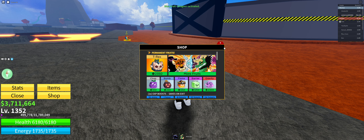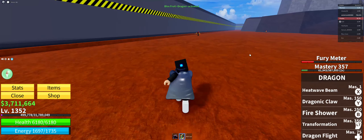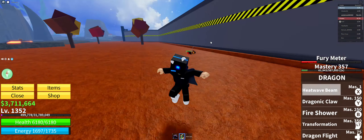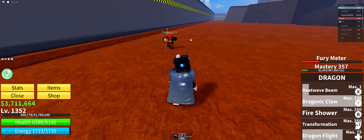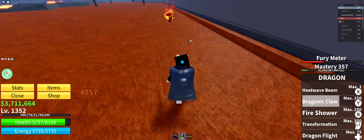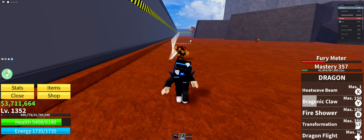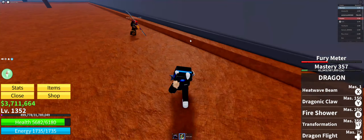So there is Dragon. The first ability does that much damage. Second ability — no damage, but it also does burning damage. Look at that — so that's the second ability. And this is the third ability, Fire Shower — it goes like this.